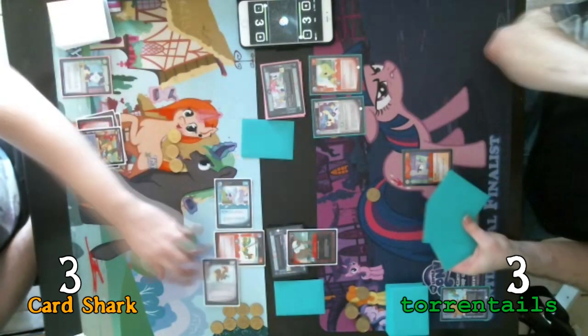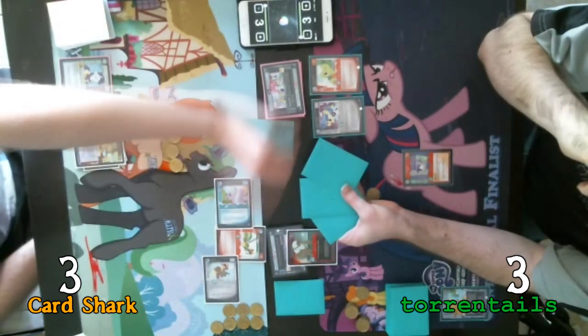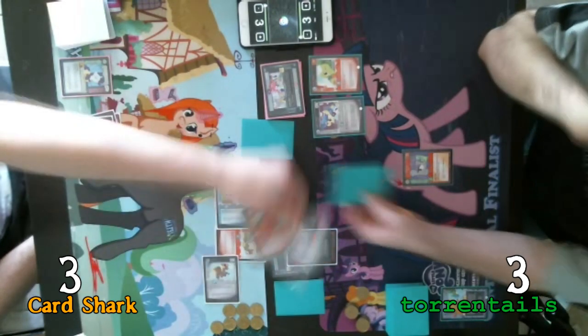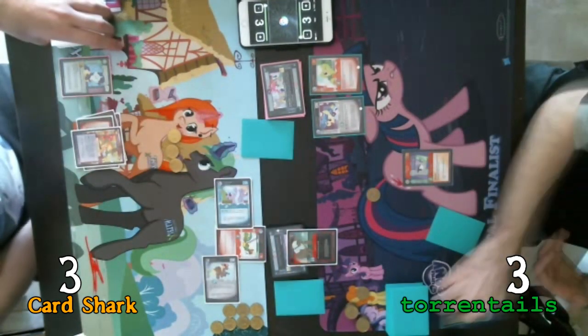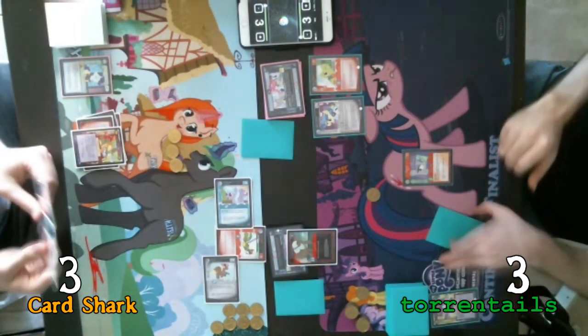As a result, I am going to exhaust Big Shot to gain an extra victory point. And now Coco Crusoe's ability kicks in. So the opponent discards two cards — taking the Big Mac and Chic Beret. That's a shame. It gives me three different cards in my graveyard, though.